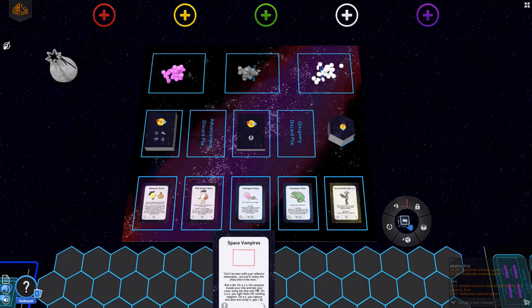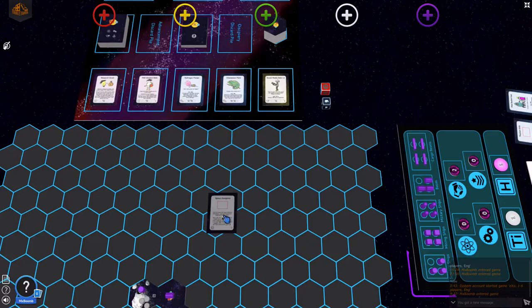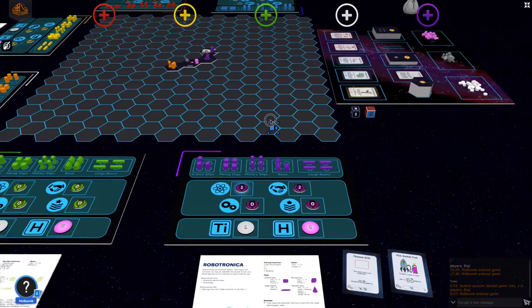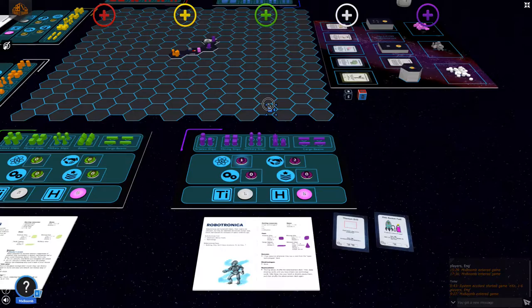Iron Wolf turns out to be quite lucky and rolls a six, meaning he captures the space vampire alive and studies it, gaining one science point. Importantly, this card should be placed face up so all players can see, read, and interact with it. He gains one science point for studying the space vampires instead of getting bitten.